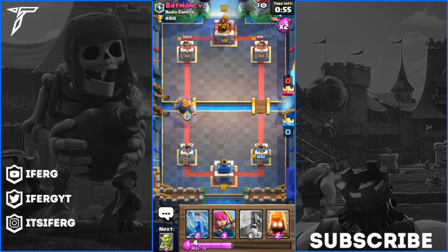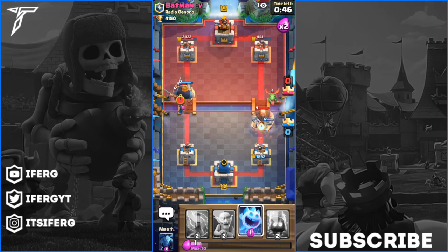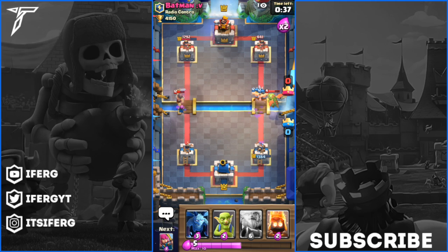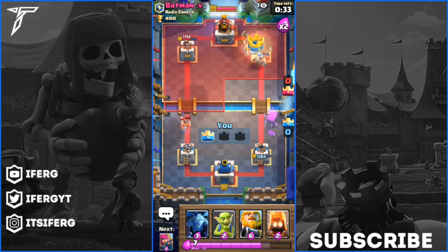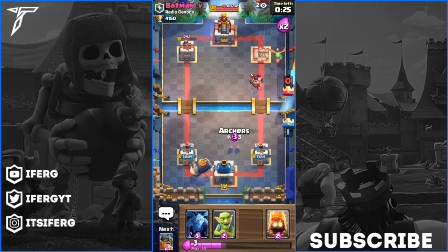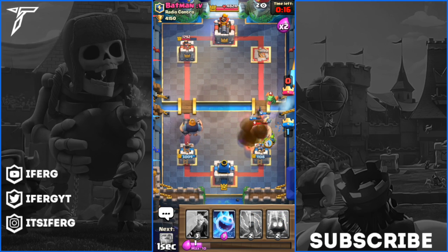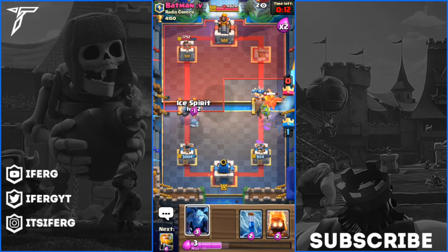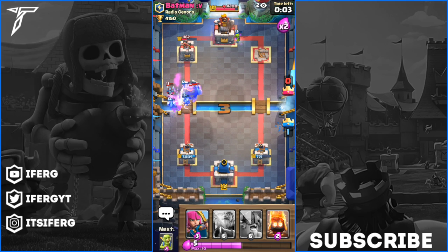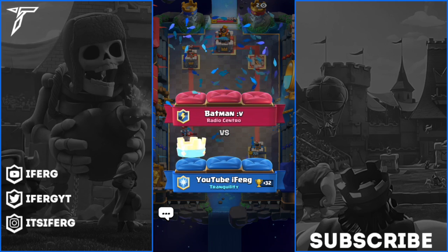We're going to put a Royal Giant at the bridge - hashtag Noob Tactics, let's go. I'm predicting he's going to drop that Goblin Gang so I dropped the Archers on defense. We drop Elite Barbarians and he drops Elite Barbarians also. I zap and then Ice Spirit - yes it does get off, that is awesome. Our Elite Barbarians kill that tower. We get an amazing push. I follow up with a Royal Giant, drop Elite Barbarians around that Executioner. We kill the Giant, then the Minions go down one by one. We still easily won this game - hashtag Ferg Fam, let's go on to game number three.